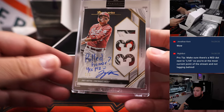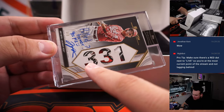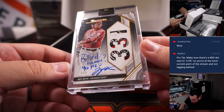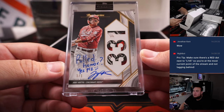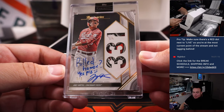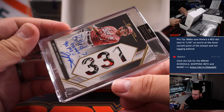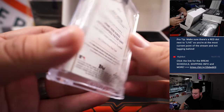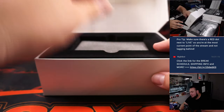Whoa, 1 of 1! Look at that patch in there. You guys see that patch? It says 'Pulled Homer' — inscription and autograph, that's pretty awesome. Cincinnati Reds, that's going to Martin. That's a pretty awesome 1 of 1. I love the patch. That's cool — that's two 1 of 1s already in this case.